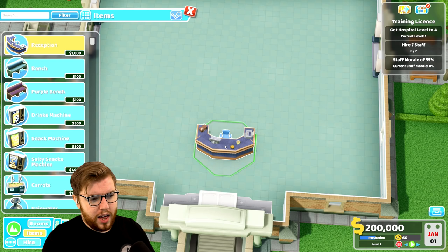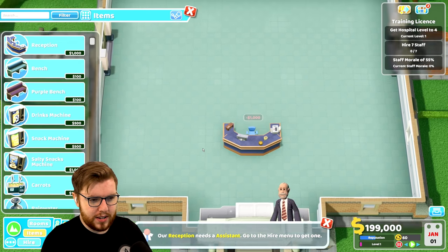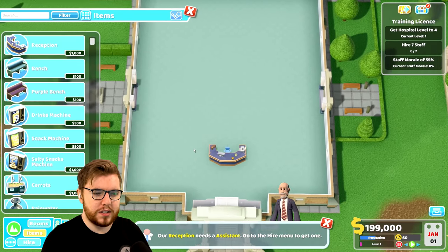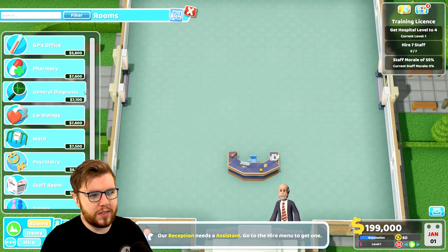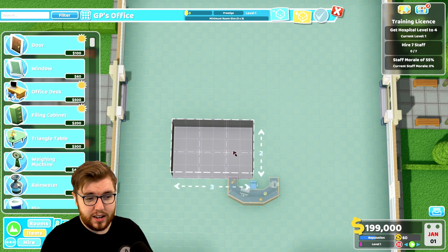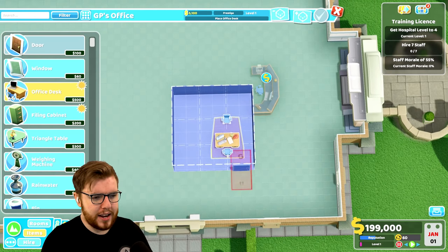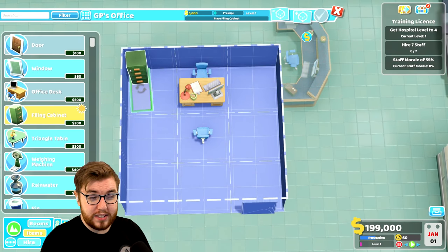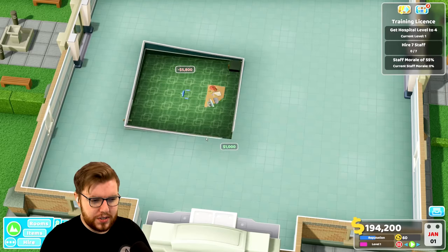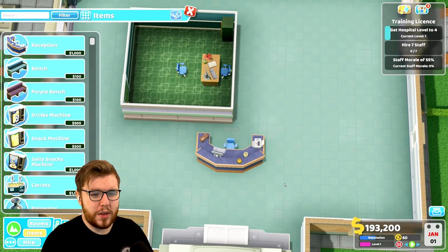I'm thinking there for the reception desk. The way I'm gonna lay out this hospital is similar to one of the ones we played before — I'm gonna do the rooms in the middle, so the rooms are gonna go one, two, three like this. I'm going to make the rooms relatively basic for now and then go in and detail them, just so we can get the essentials. We'll sell that desk and put the reception desk back in.